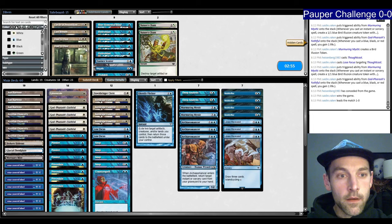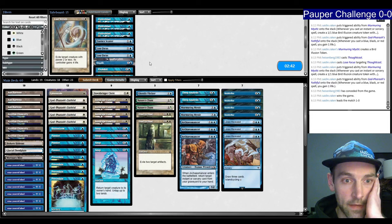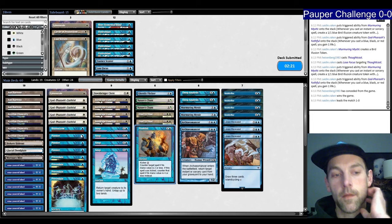For game two sideboarding: I want all the interaction. I don't want the Counterspell or the Lose Focuses or the Ephemerate. I'm thinking I want one Prohibit. I really like Murmuring Mystic as a blocker, so I'm just going to trim an answer. My way of dealing with them is a lot of interaction, one Counterspell, and putting out a lot of birds — plus all these cantrips making God-Pharaoh's Faithful like a life gain cannon.